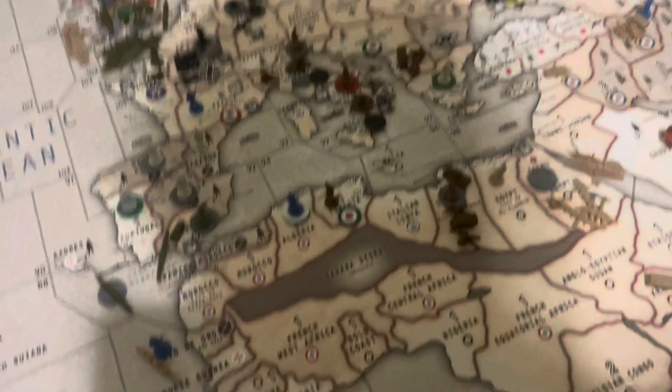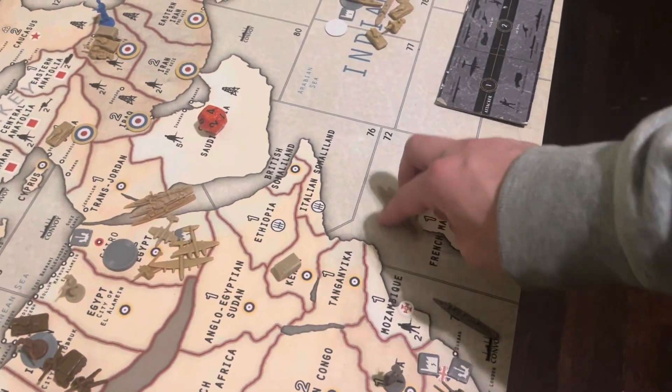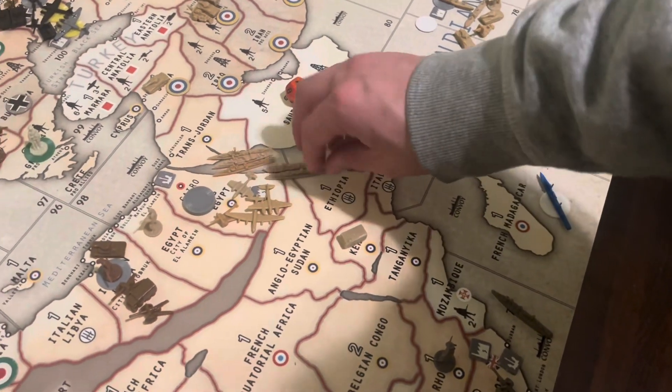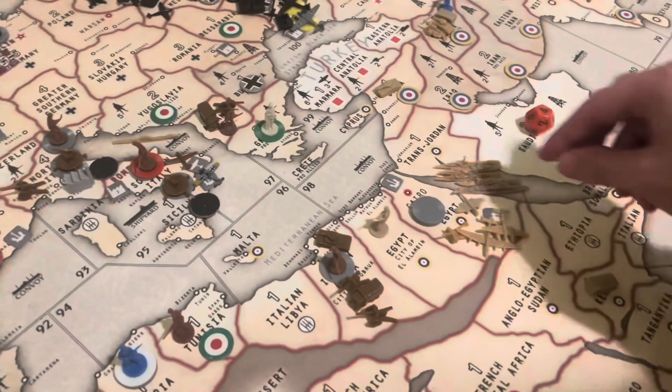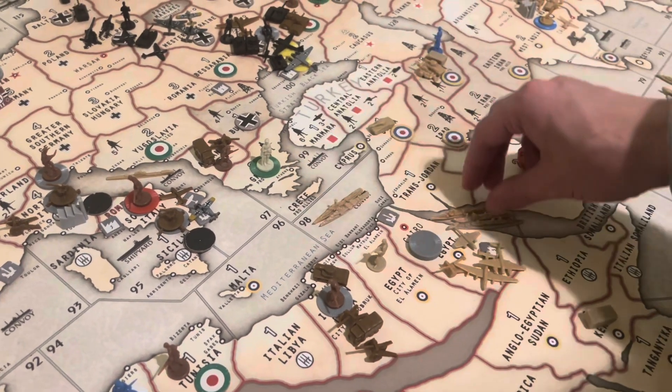Non-combat. The transport and the cruiser that is in C-zone 72 — they're going to move 1-2 into 81. Two destroyers that are in 81 — they're going to move up into 98.